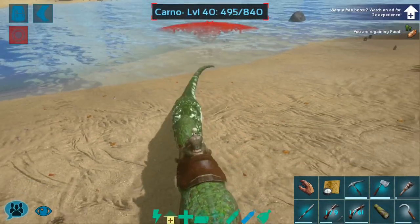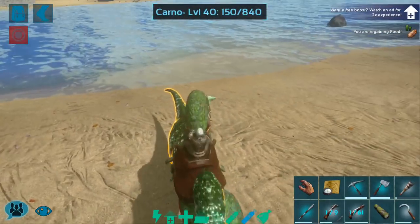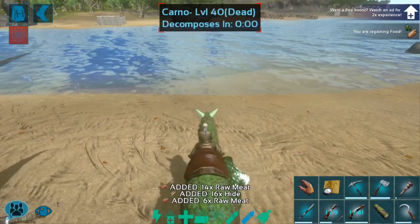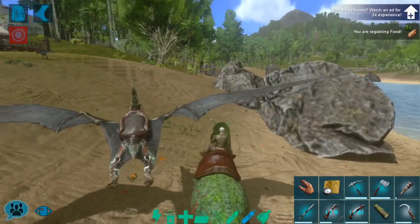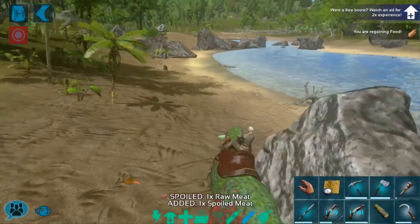Carno only has two attacks. So all you have to do to get the second attack is swipe up on the left-hand side of the screen, which gives a headbutt. Which is very cool — it does a lot of knockback, which is really nice in a lot of cases.